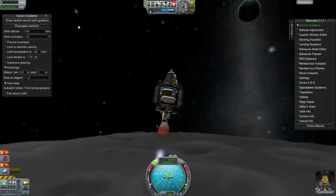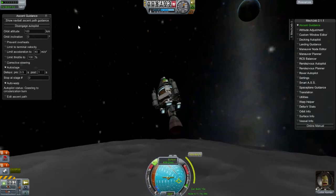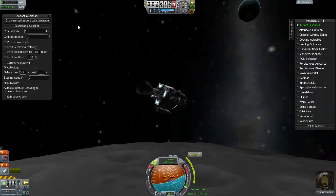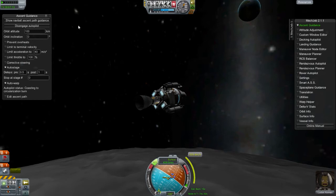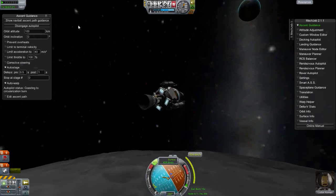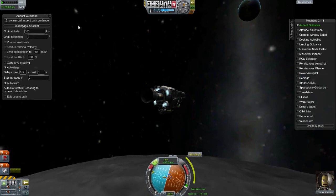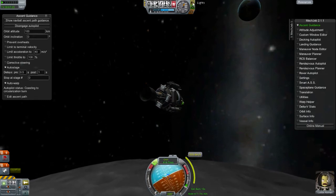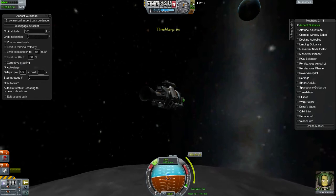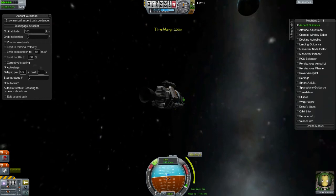Now this will bring you 100 kilometers into the air and make your periapsis and your apoapsis identical, or at least close to it. Just go ahead and let it do its thing — it's automatic. It will automatically adjust itself and position itself perfectly into orbit, so that way you don't have to really struggle to do it.